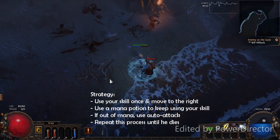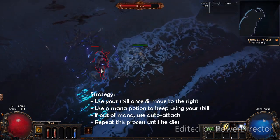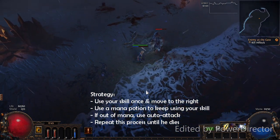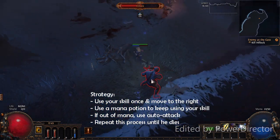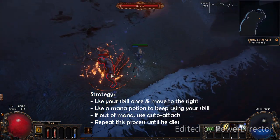The strategy is the following: use your skill once, and then move to the right. If needed, use a mana potion to keep using your skill. When out of mana, replace your skill with an auto attack. Repeat this process until he dies.